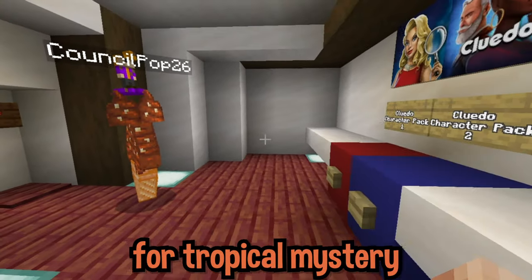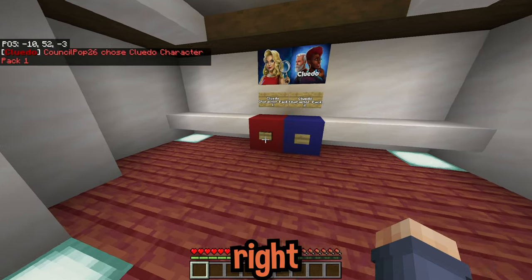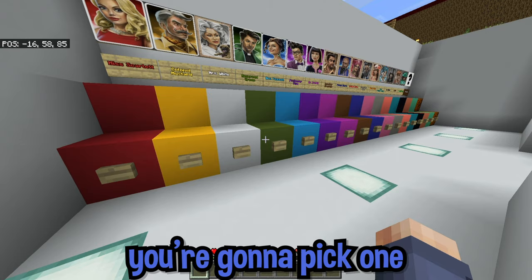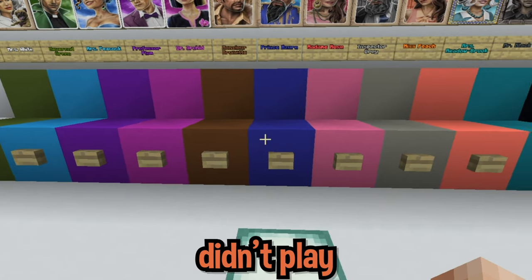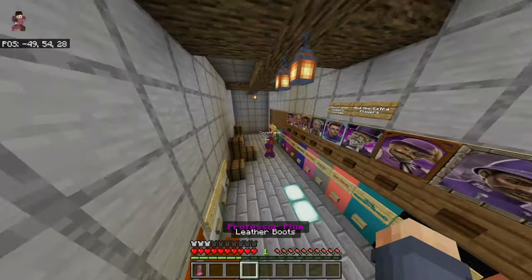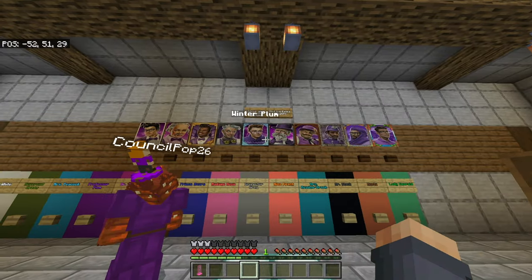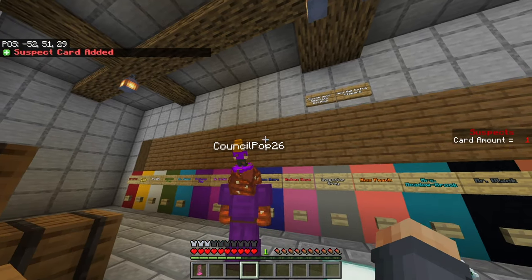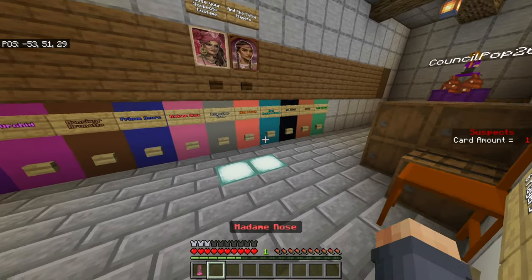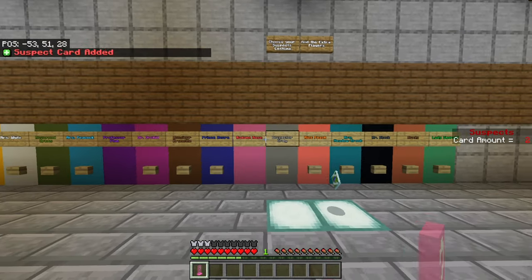For Tropical Mystery, we're sticking with character pack one. I'm gonna be Plum this time round - I'm actually gonna pick one. Which Plum am I feeling today? Egypt Plum? Lord... you know what, I'm going Hollywood Plum. I'm in a Hollywood scenario here - Hollywood Plum. Well you've got two options, bloody hell, go with that one.